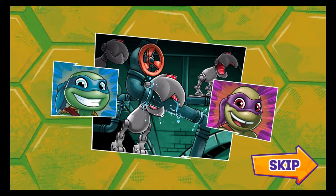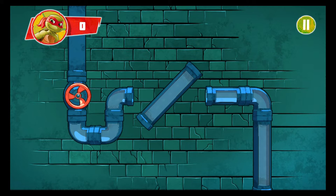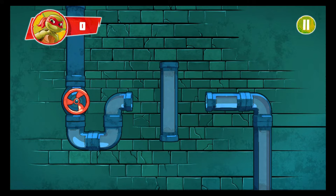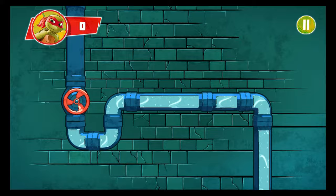The mousers are chomping on the sewer pipes — they're getting disconnected! It's blocking the flow of water! Those little metal monsters are trying to flood the city! We've gotta fix those pipes! The mousers have disconnected the pipes. Connect the pipes so the water flows correctly again. Tap the pipes to turn them to the correct position. When all the pipes are connected, tap the water valve to turn the water on.